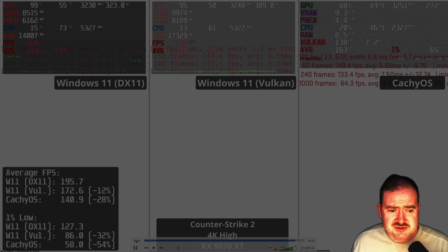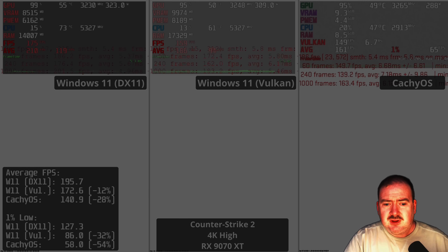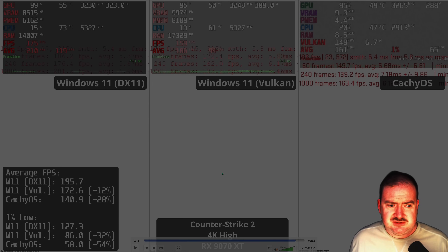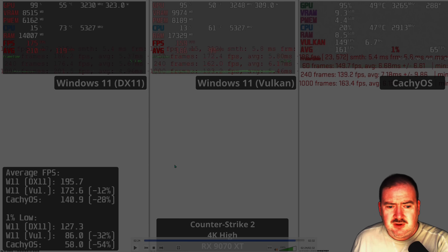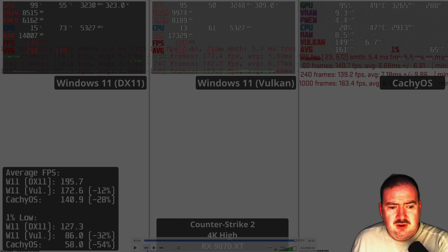Counter-Strike 2 — I'm often asked to show DirectX 11 and Vulkan footage. DirectX 11 is by far the highest and smoothest in terms of performance. Vulkan on Windows lags a bit behind, with 1% lows lagging further, and then it gets even worse on CacheOS. Definitely some issues there. It's not unplayable — you can drop down to 1440p or use 4K low settings — but there is quite a difference in performance.